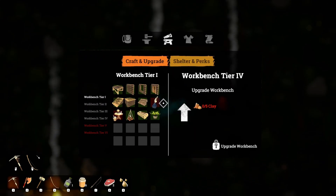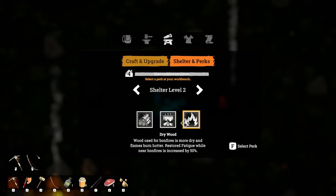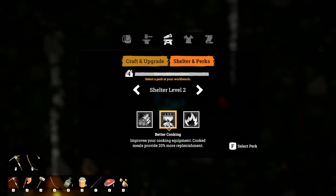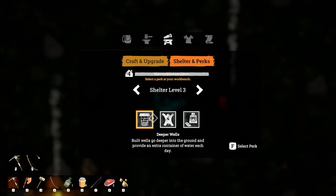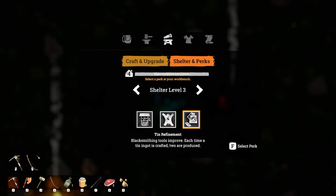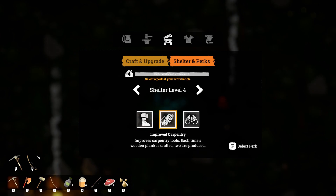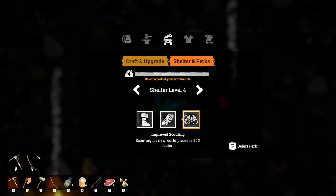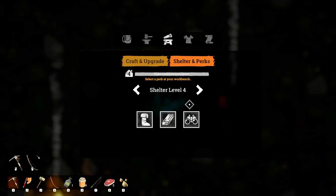We could also upgrade our perk here — improved fire making burns 30% longer, better cooking, or dry wood. I'll go with cooking. Shelter 3 — built wells go deeper. Each time a piece of leather is crafted, 2 are produced — yes please. Leather quality, your armor is permanently increased by 3. Each time a plank is crafted, 2 are produced. Scouting for new world pieces is 20% faster. I don't know on this one — I'm tempted to hold off on that one.